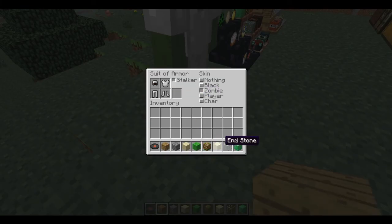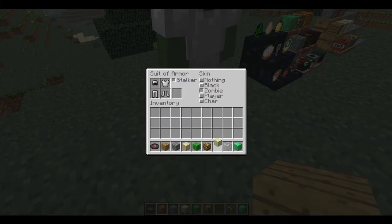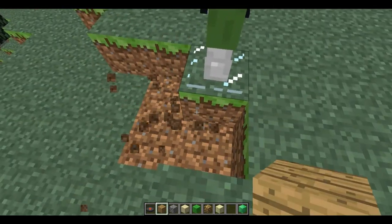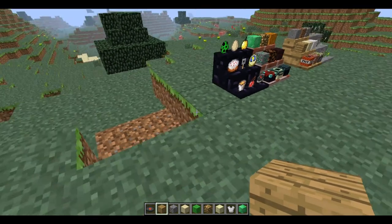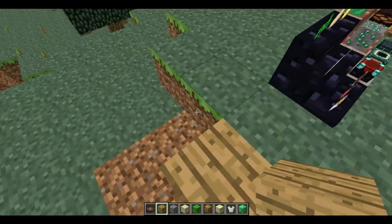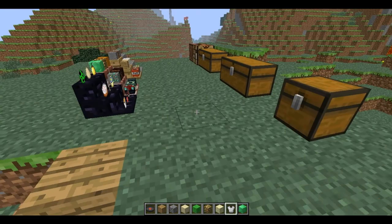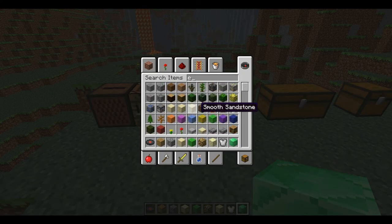Endstone works as well, and the glass is like transparent. It broke because you can't destroy the block below it. And you can put the emerald block as well.